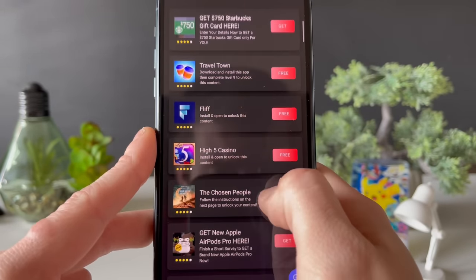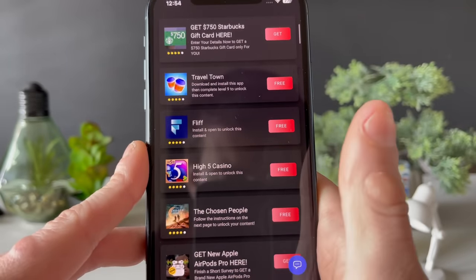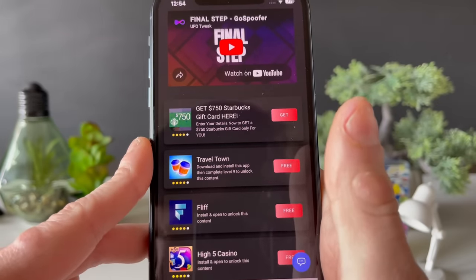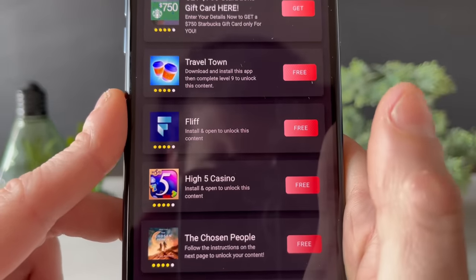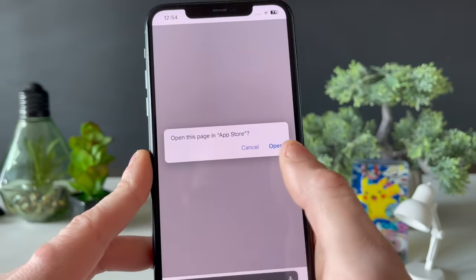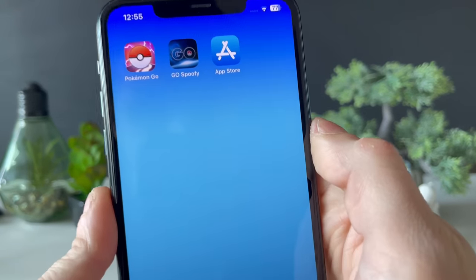This will be the last part. As you can see there are some questionnaires and some apps — all those apps are from the official App Store or Google Play Store. We need to complete two or three questionnaires and download two or three apps, but we don't just download them — we need to do what it says in the description. For example, 'Install and open to unlock this content.' Your boy will go download two or three apps, play what it says, and be right back.